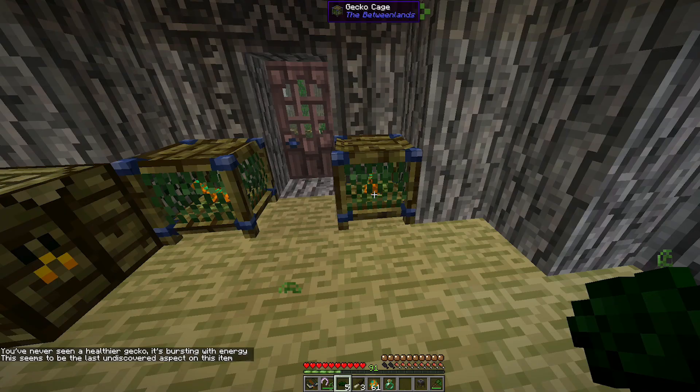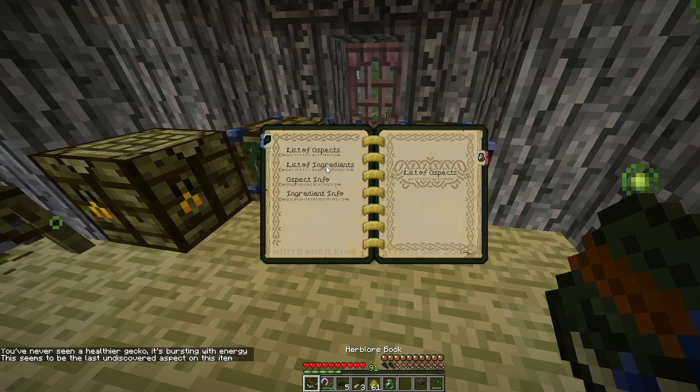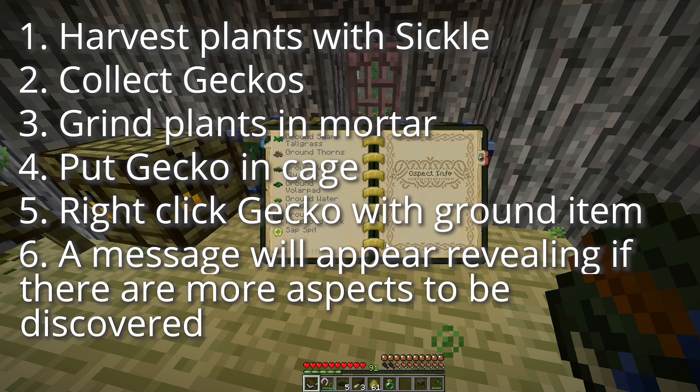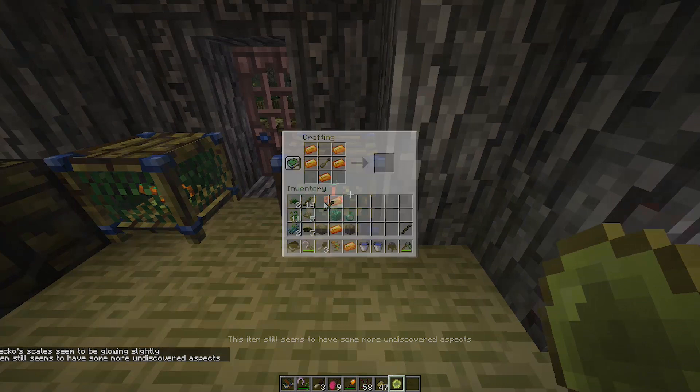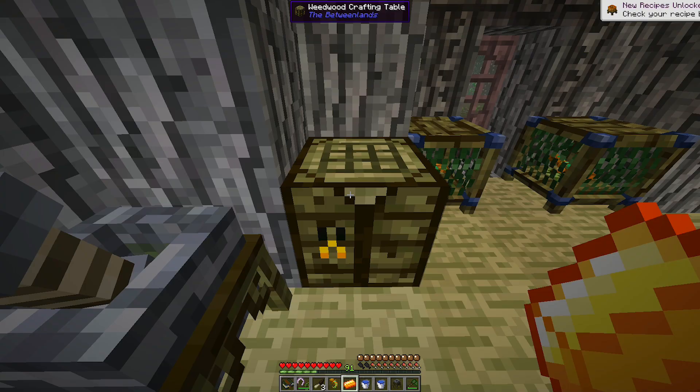It will also display if there are any more aspects left to be found. From then on, if an herb lore book is in your inventory, the aspect can be viewed from the item used if you shift while hovering over it, and a page will be made in the book. An additional message will display if there are more aspects to be discovered, or if all have been discovered already. The gecko will need time to recover before being tested again, and can die after being tested on too many times. They can be healed with the sap spit you get from small spirit tree faces.